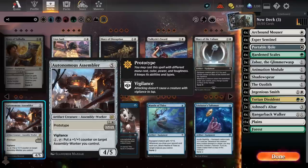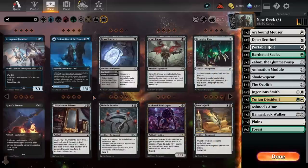Autonomous Assembler is interesting — five mana, or you can prototype it — but I'm not really high on this card either. It's very reminiscent of Steel Overseer, which I think is much better, and I'm probably not going to run Steel Overseer anyway. So I don't think Autonomous Assembler is quite good enough.